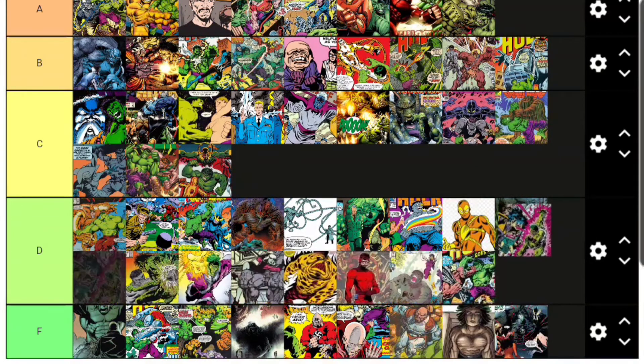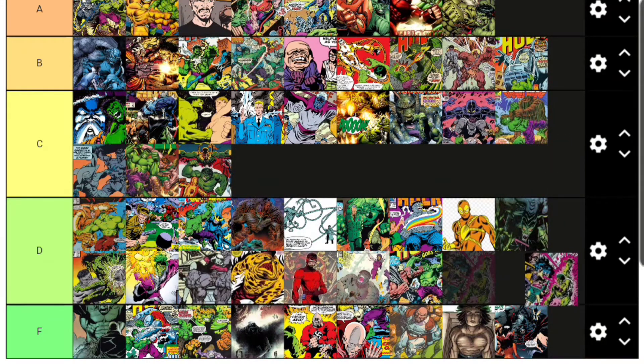There's also a second MODOK — a girl named Kate who was a love interest of the Hulk. She was kidnapped by the Abomination and AIM turned her into a MODOK too. Her MODOK and regular MODOK teamed up and fought the Hulk. I think her condition was reversed later on. She didn't appear a lot, but because of the personal connection she goes D tier.